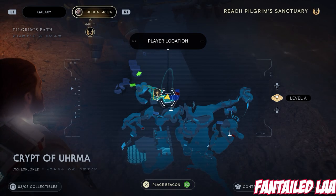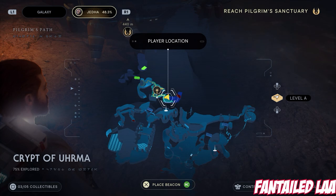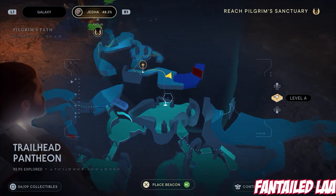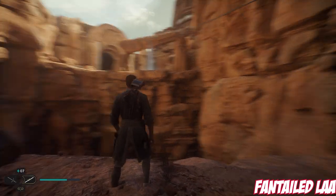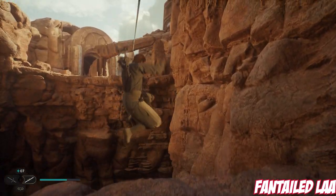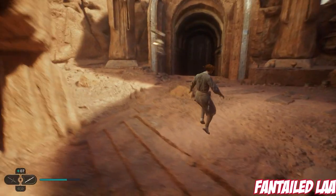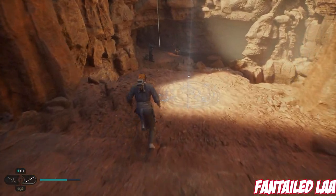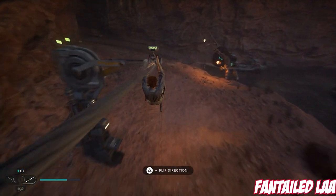Next up we have the Fantailed La. This is on the Crypt of Uhrma. The story will take you very, very close to Skoova here — you'll be able to see him from up there, but you won't be able to get to him that way. Follow the story through and you'll find a little puzzle called the Crypt of Uhrma. We've got a guide for that on the channel, so if you can't figure out the puzzle check that out, and you'll see Skoova down here. Speak to him to get the fish.